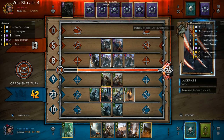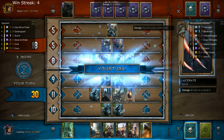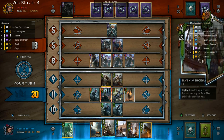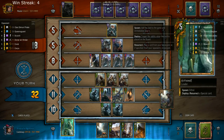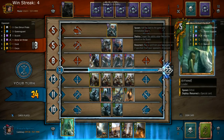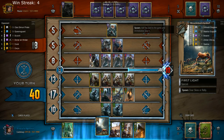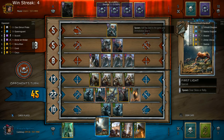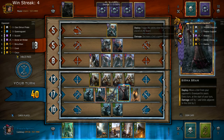I was worried that my opponent has an Igni because they have a really good Igni row into my ranged row, but instead they had a Coral, which is to be expected. So I've already made a few mistakes: I played the Teruvial too early, and I didn't play the Hawker Smuggler before the Queensguard came out. Now my Hawker Smuggler is just going to turn into a Scorch. I could have possibly weakened one of his Queensguard there.